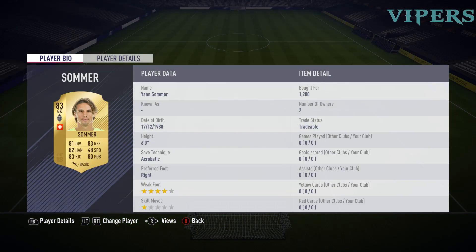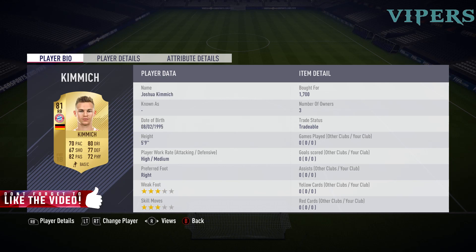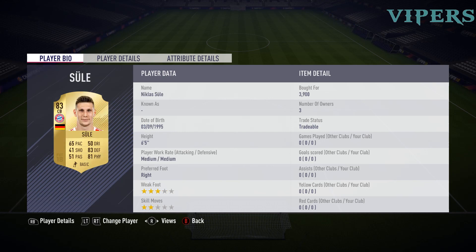Starting with Sommer, bought for 1200 coins. Then we have Bartra, Spanish centre-back from Borussia Dortmund, for 1000 coins. Then we have Kimmich from Bayern — 1700 coins, German right-back. Then we have a German centre-back for 3900 coins, again from Bayern. Then we have Toprak, Borussia Dortmund centre-back, for 2300 coins.